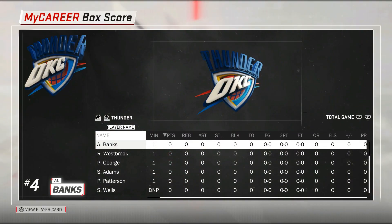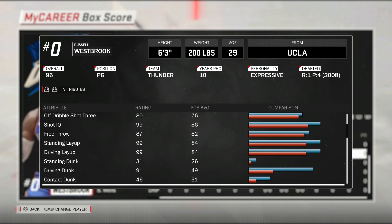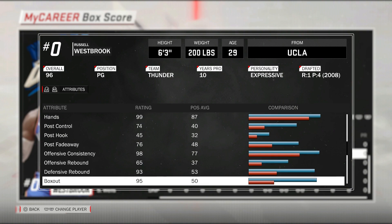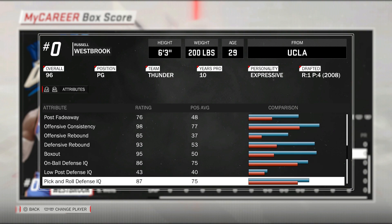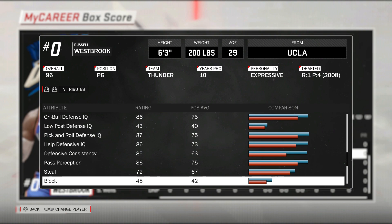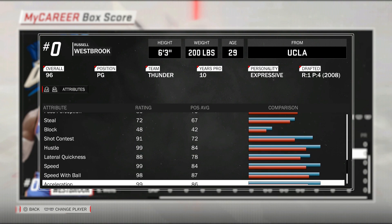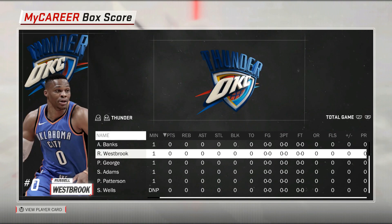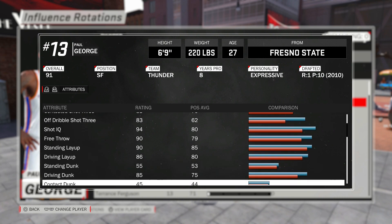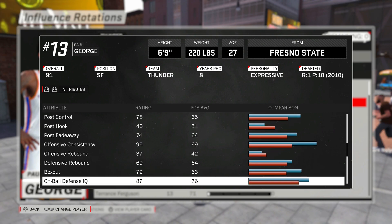I go ahead to Game Stats, go to Russell Westbrook and check his defensive stats. The first thing I notice — defensive rebounding right here is a 93. It was a 90 before. On-ball defense IQ, 86 — it went up by three points. Help defense IQ went up by one point. Pass perception went up by one point. Steel went up by one. Block went up by one. Shot contest went up by one. And the lateral quickness also went up by one point. It wasn't that big of an upgrade, but it's definitely noticeable that he does get a bunch of attributes raised up. Even if it's just one point, it still makes a difference.